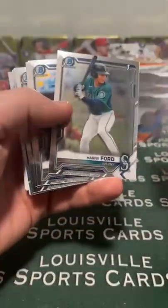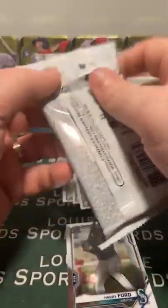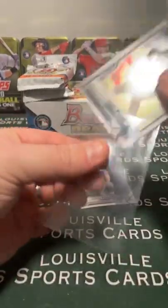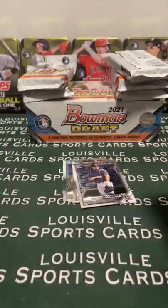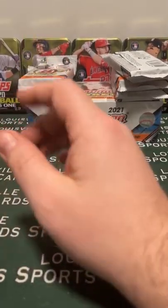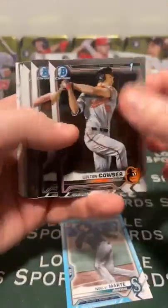Miller. Here's a Harry Ford. Arroyo. Goodman. Torque refractor. Paper. Do you like the one pack at a time, everybody, or when I rip a stack at a time? It just takes a little bit longer - but it also means you get to listen to me talk for longer. Marte sky blue, Colton Couser.